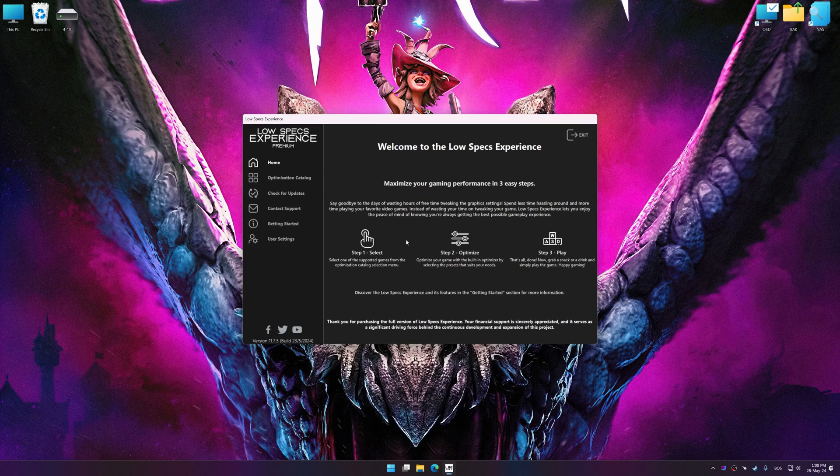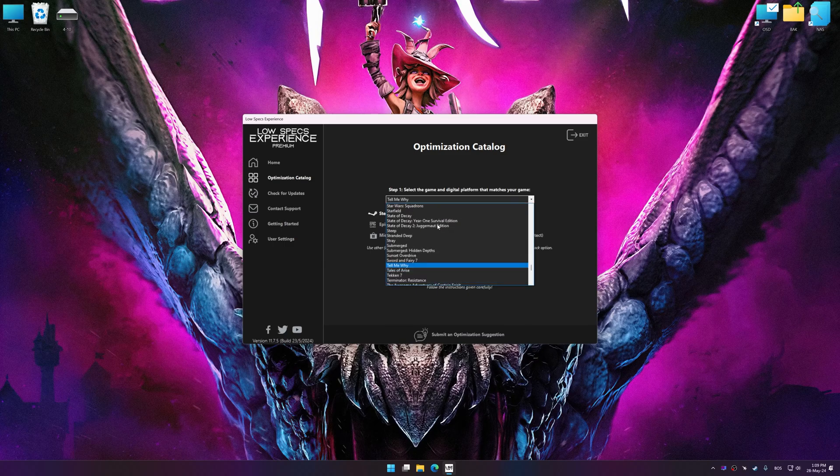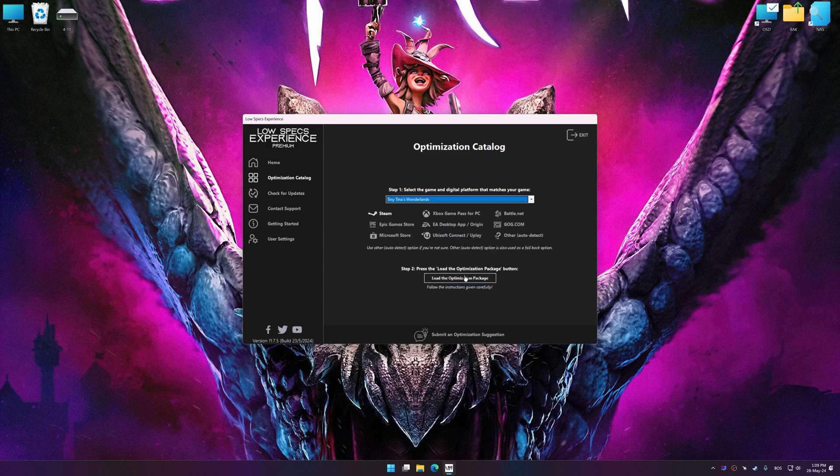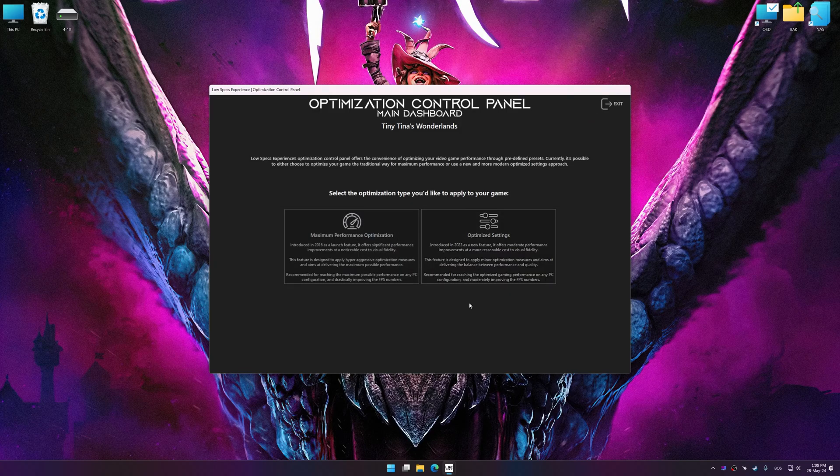Now select the optimization catalog, select the applicable digital platform, and then select Tiny Tina's Wonderlands from the drop-down menu. Once done, press the load the optimization package button. Low Specs Experience will automatically detect a supported game version on your system. Now press OK and the optimization control panel will load.